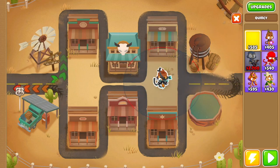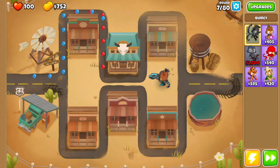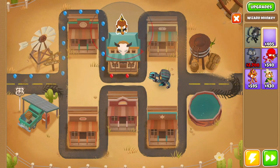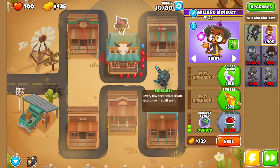The first thing you're going to do is drop Quincy right over here and get started. Then we want to drop a Wizard Monkey right over here — that should do the trick. For this Wizard Monkey we're going to go Intense Magic, Monkey Sense, Fireball.